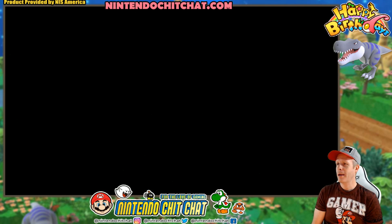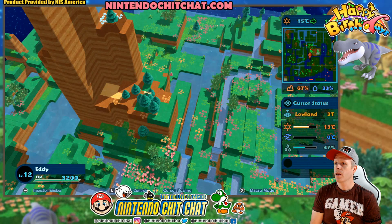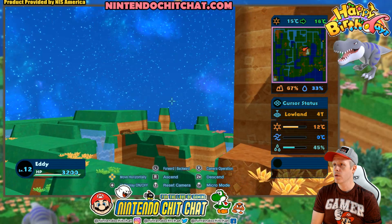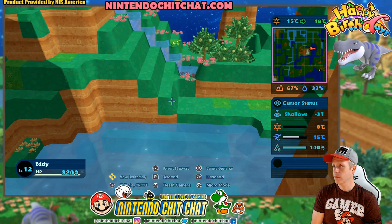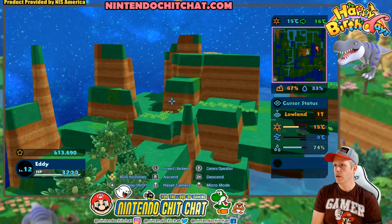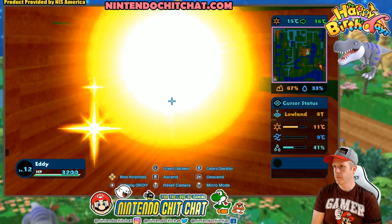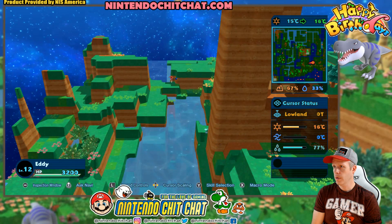Loading our game - make sure you blast the like button for the episode - and we're going to get out of this into micro mode. We're going to dive around here. Any stars? Yeah, we got some stars we can go through and collect over here. There we go, and one over here. Boom. Nice, that's good.